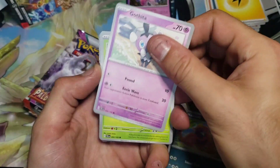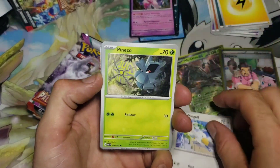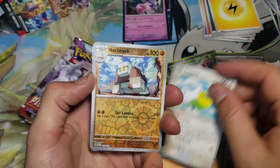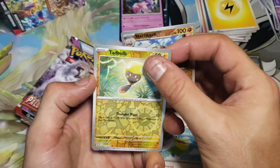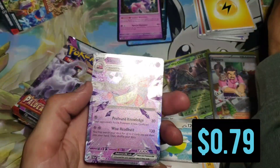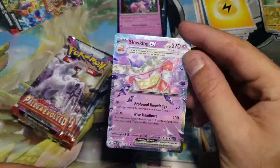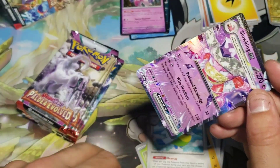Let's see — we got Winglecuff, Pineco, Toxic Croc, Croconaw, Pelipper, reverse Knuckle Stack, Tadbulb, and we're gonna have a Slowking EX — alright, very nice, take that for sure! Check that out, can't be upset about a Slowking EX.